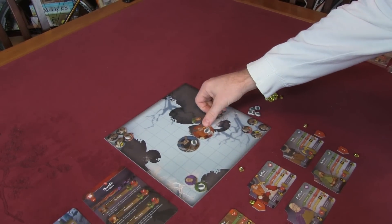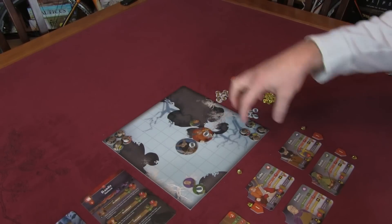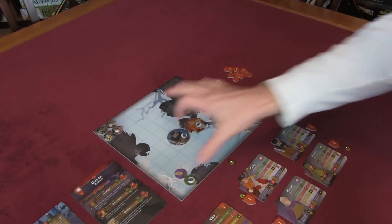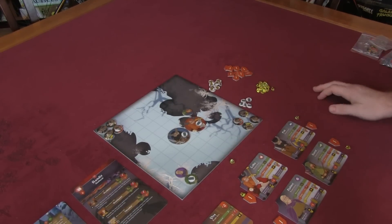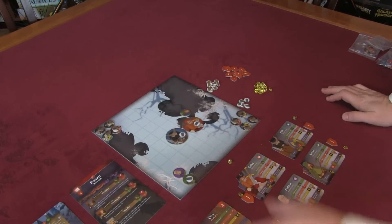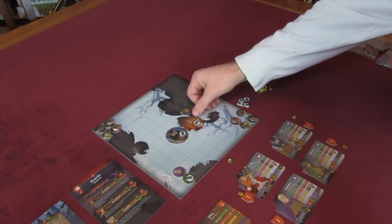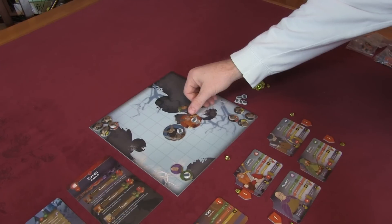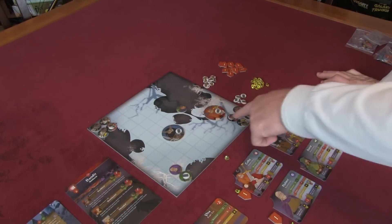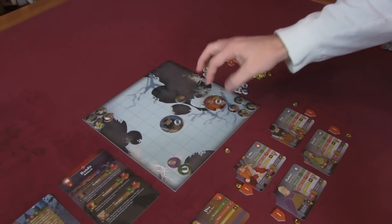Colby has two move and a range of two, which means technically I could hit the Thrasher right now. But I'm going to direct all my forces to one side because I don't want to be caught in range of both enemy groups. So all my forces are going to come over here and try to destroy one group first.